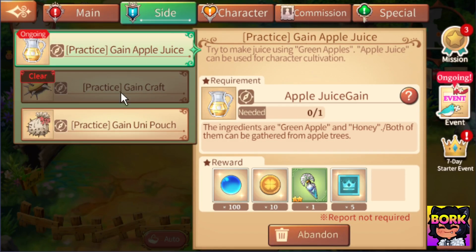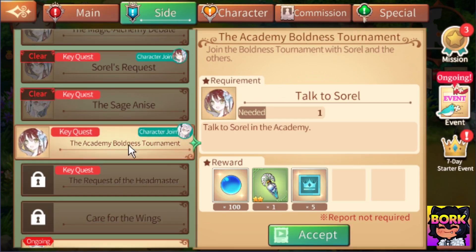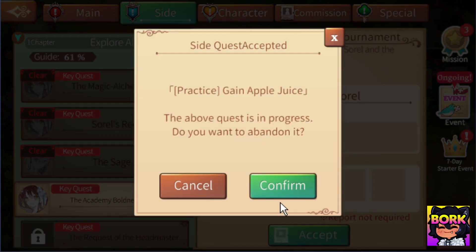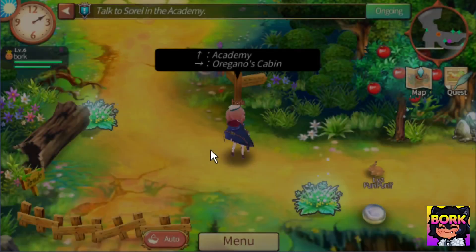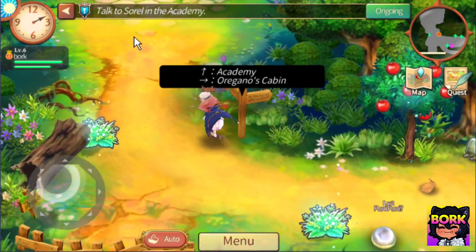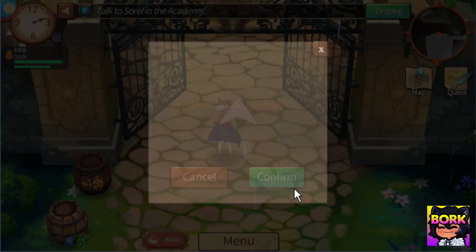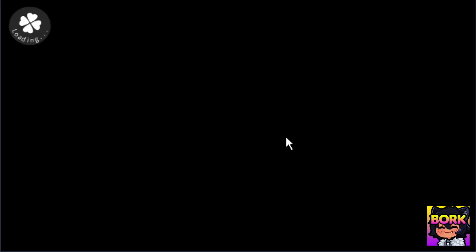One of the things I want to showcase is the quest system. What's really cool is there's a lot of side quests, and this side quest in particular will actually grant you a free character. This is how I actually got Sorrel for free — I was able to complete this key side quest. So we're going to confirm, abandon our other quest, and now we're actually going to talk to Anis. I believe she is in the academy, so we'll be completing this quest to get a free character.